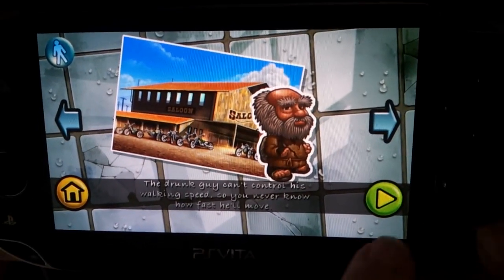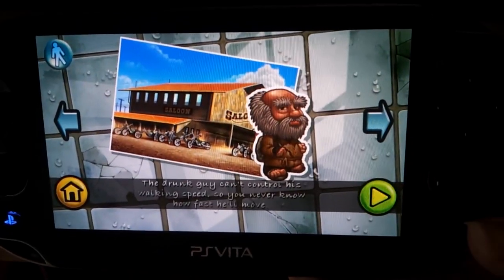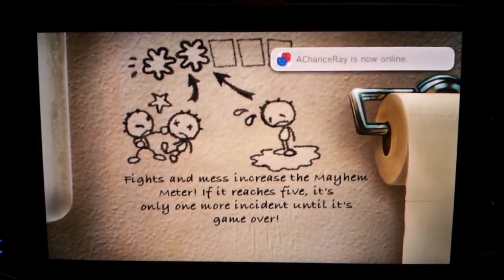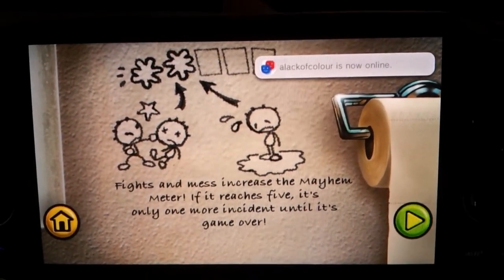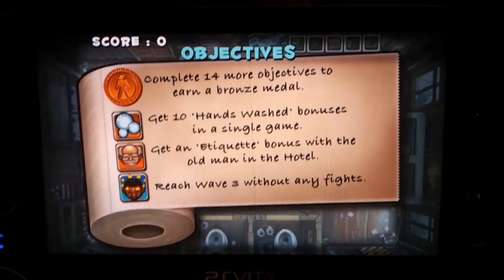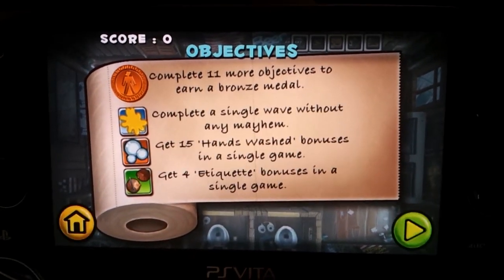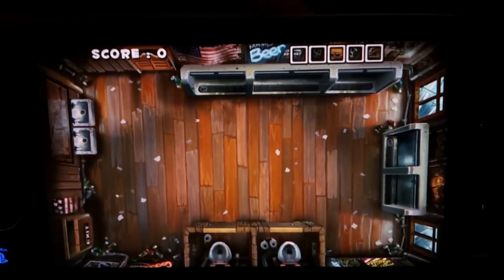Now that I've completed all three of my objectives, I'm going to stop the game and move to another level - because I've just unlocked a new one. The drunk guy can't control his walking speed, so you'll never know how fast he'll move. Then you've got the woman who needs to use toilets and actually stops guys in their tracks. There's a trophy in this game for surviving three waves with sudden death - so basically, if you get into one fight, you lose. New objectives: complete a single wave without any mayhem, get 15 hands washed, and get four etiquette.